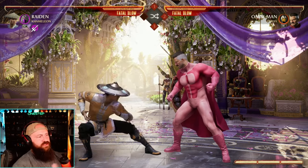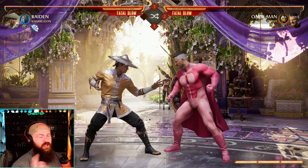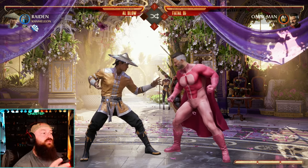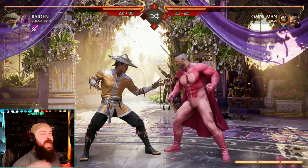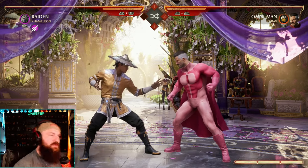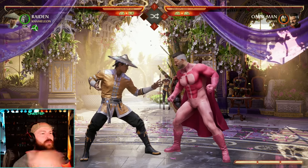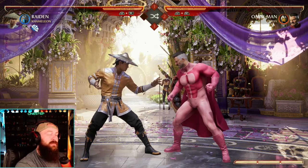If you don't know, this is ducking in Mortal Kombat — you just hold down, and that is different than holding down and blocking. Micro ducking is quite literally just ducking for a microsecond, very quick, very fast. The reason why you want to micro duck is so that if you duck a high move, you're standing back up relatively fast to be able to punish your opponent, just faster, so that way they can't block before you can punish them.